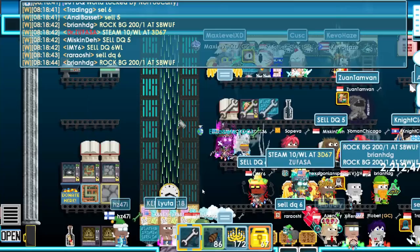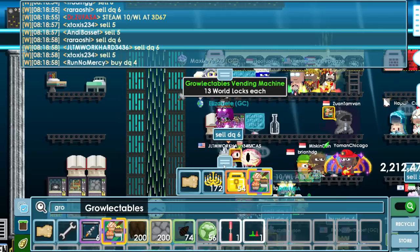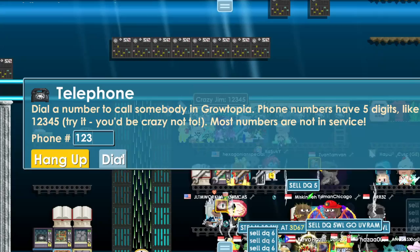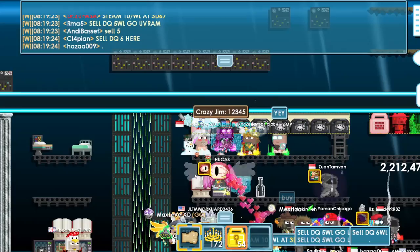Today's daily quest cost me five world locks for a grow token. There are also items called grow electables — I buy these but you don't need to. If you equip grow electables there's a 25% chance to get a double grow token, but it's a small chance. I turned in the quest and got one grow token — didn't get two unfortunately, but it's a chance. Now I have two grow tokens total.